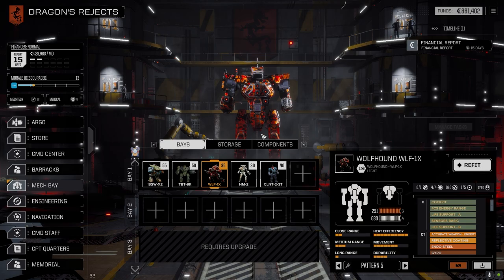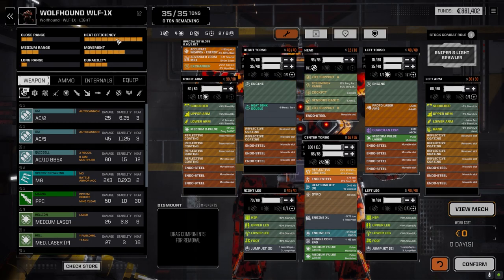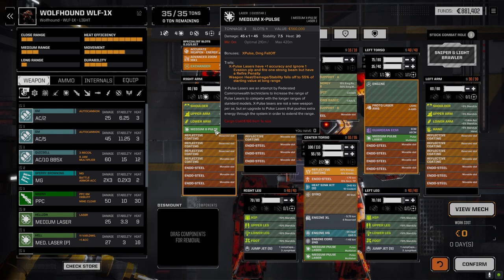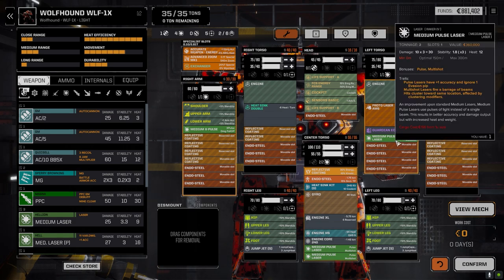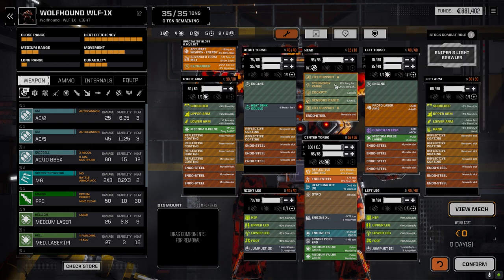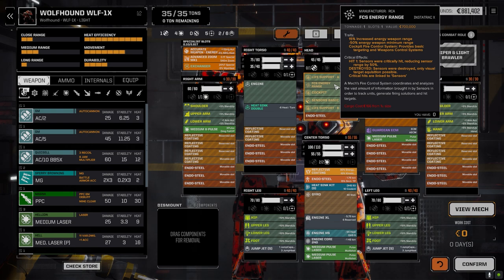The Wolfhound is a major change because we were having major heat problems with this guy. It's balanced out a lot more now — heat efficiency is pretty much flush. We pulled out the ER large laser and threw in three medium pulse lasers and a medium X-pulse. The X-pulse does about the same damage as the large laser, though it won't fire as far — but this guy's design is to get in close, and he's actually quite fast. We also added a couple of jump jets. The three medium pulse lasers are for accuracy, with 300 meter range, and we have the fire control system energy range which increases weapon range to about 345 meters.